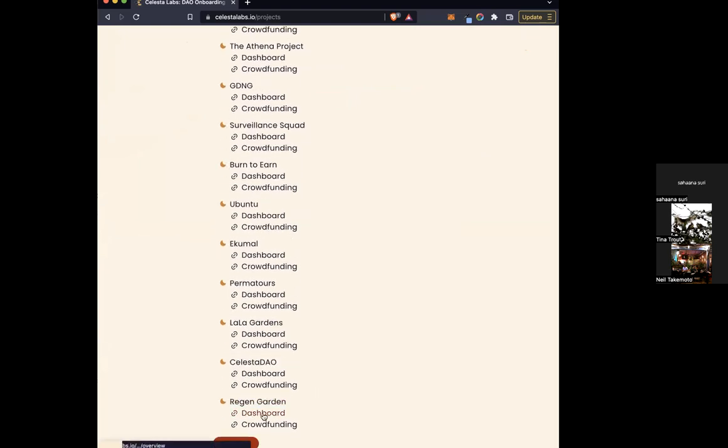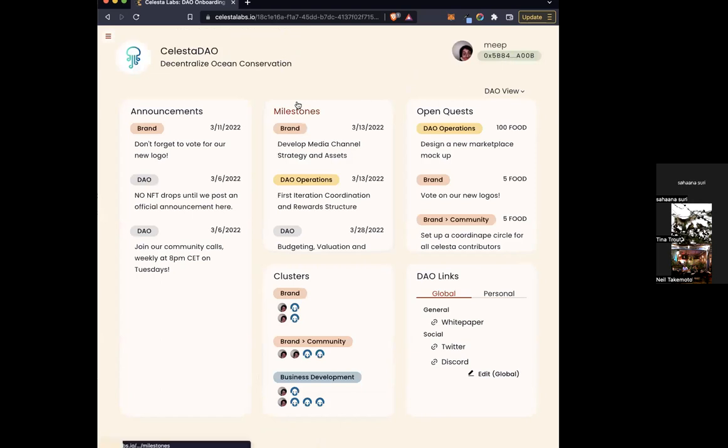I'll use my demo one. So when you're a DAO lead, you can see both the dashboard home and the crowdfunding home. When you click on dashboard, you're going to see a few different things: announcements, milestones the organization is going towards, open quests, some bookmarked links, and circles or clusters representing who is contributing towards what efforts in the organization.